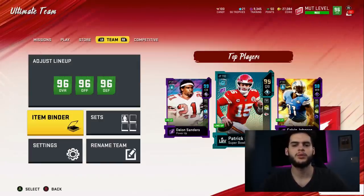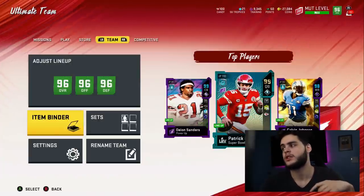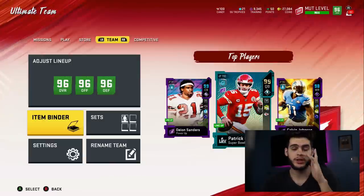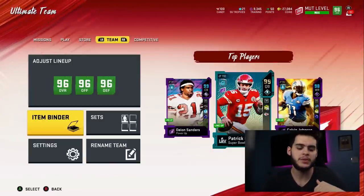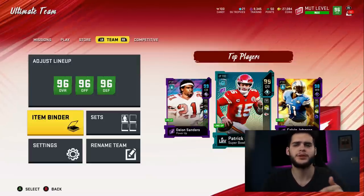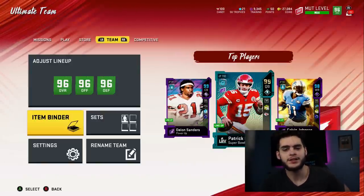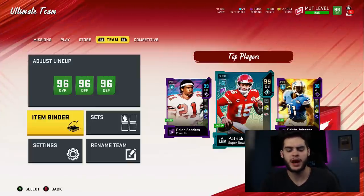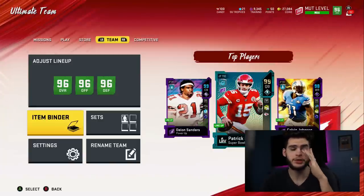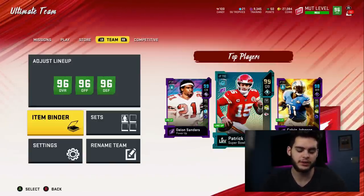Hey, what's going on everybody? It's Poodle back with another Madden Ultimate video guide. Today I'm gonna go over the brand new Ultimate Legends, as well as trying to get that Tony Gonzalez — that Tony Gonzalez looks pretty crazy good. His speed was a little bit less than I had anticipated, but it's still pretty decent for a tight end. Let's go check out all the legends.